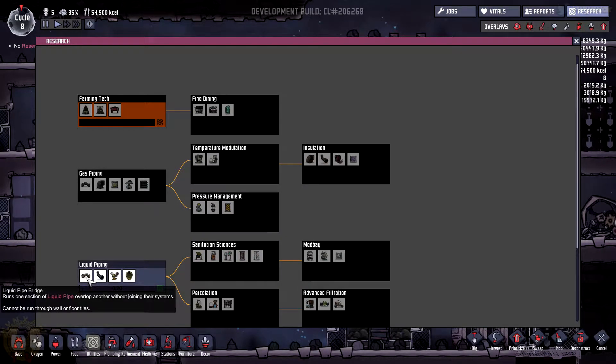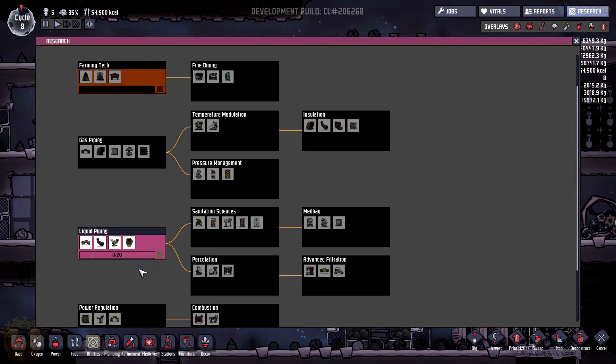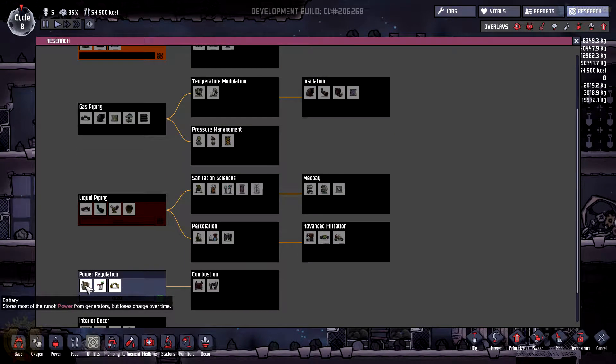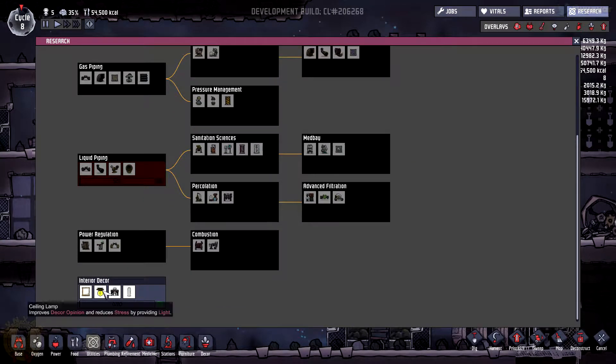We're going to go for the liquid pipe bridge, the liquid pipe, the liquid pump, and the liquid vent. Okay, that seems to be what we need. Do we have anything else that would be useful? More batteries, power switch, wire bridge. And we've got a bunch of decorations as well. A ceiling lamp would be useful as well.